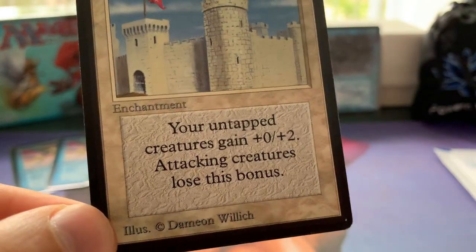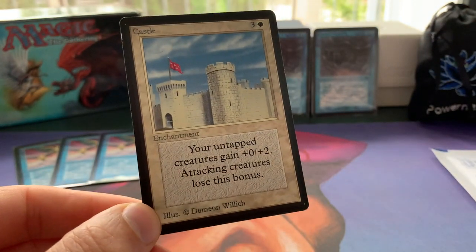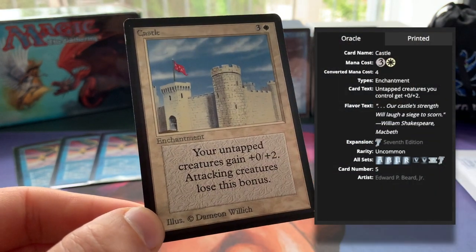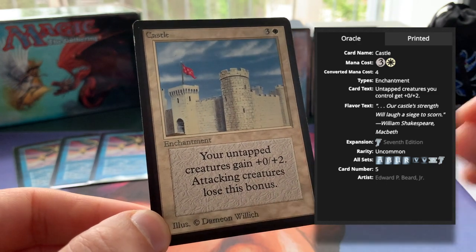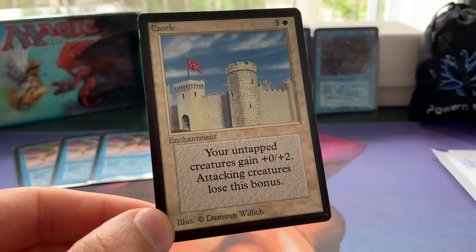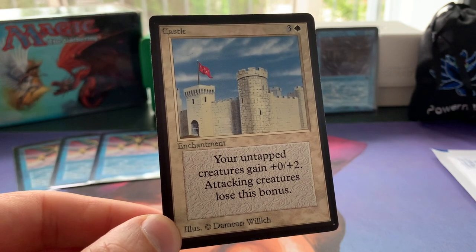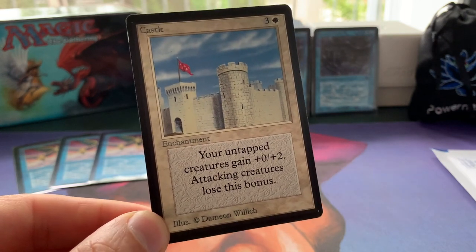I like its simplicity. I like what it does. Your untapped creatures gain plus 0, plus 2. Attacking creatures lose the bonus. The good news for castle lovers is the oracle text actually changed — the rules changed. It says here attacking creatures lose this bonus, but they no longer lose this bonus. So if you attack with, for example, a Sephir Falcon, it's now permanently a 1/3 flyer because it doesn't tap when it attacks. Same thing goes for Yoshi's Soldier and Serra Angel. So yeah, it's pretty cool.